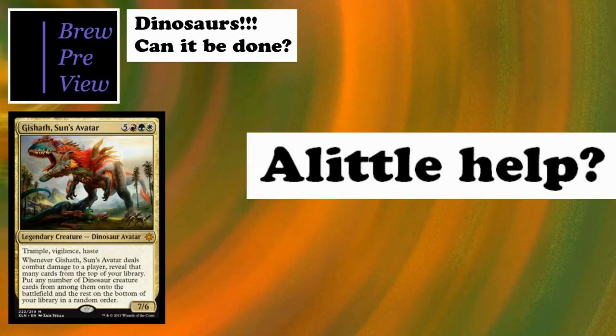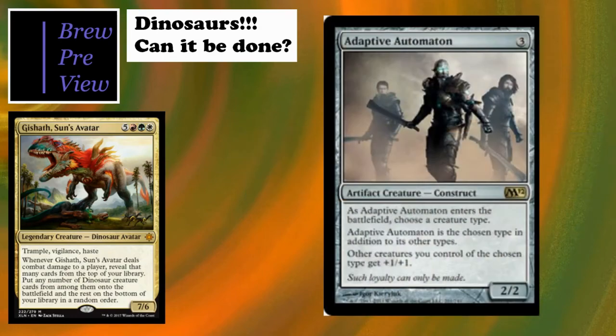Next I labeled a section 'A Little Help' - mainly about things we can include to fill out our list. The really usable dinosaurs tally up to about 22 or so, maybe 31 I'd consider, but roughly 20-something truly effective ones. First up is Adaptive Automaton - a tribal include forever. It essentially becomes a dinosaur, giving itself and other dinosaurs +1/+1. Keep in mind Gishath cannot swing and then reveal this, because it's not considered a dinosaur until you play it.